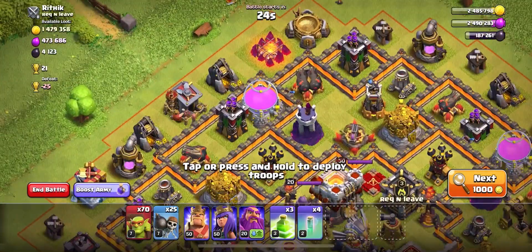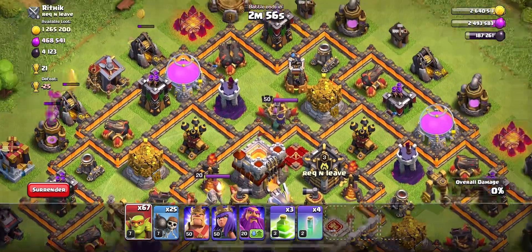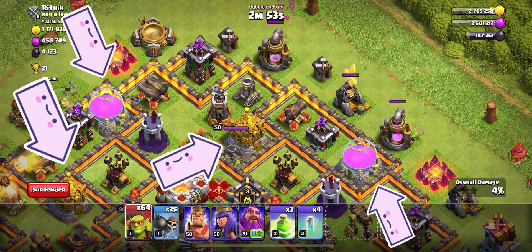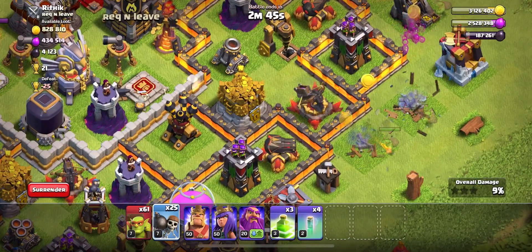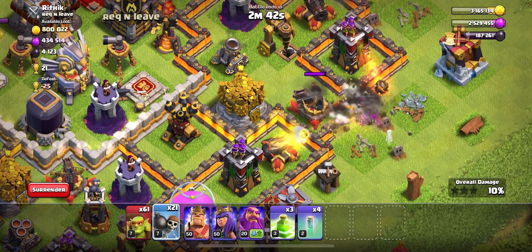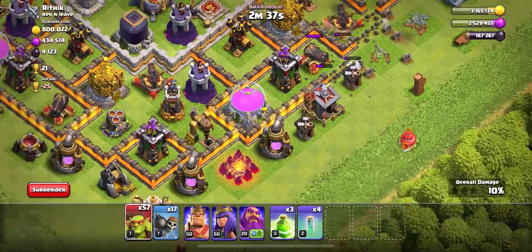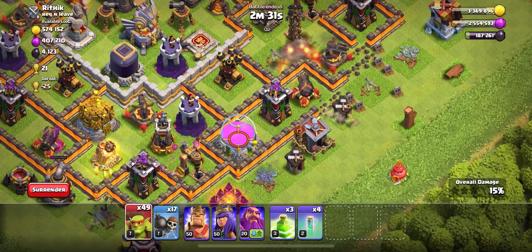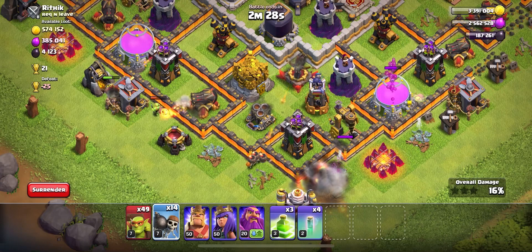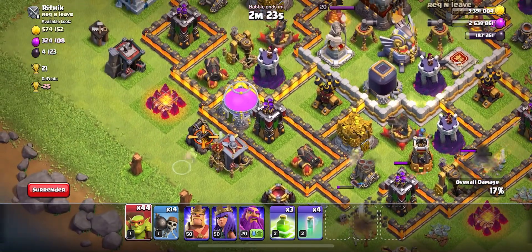We've hopped right into our second raid. Normally I don't mess with bases that have a lot of loot in storages, but this is a lot of gold and I can really use it to upgrade. We want to compare the raid quotient of this storage attack versus a collector-only attack. One technique I like to use is to put down my Sneakies and wait for them to become visible — once defenses start shooting at them, I release wall breakers which can then waltz in and break those walls.